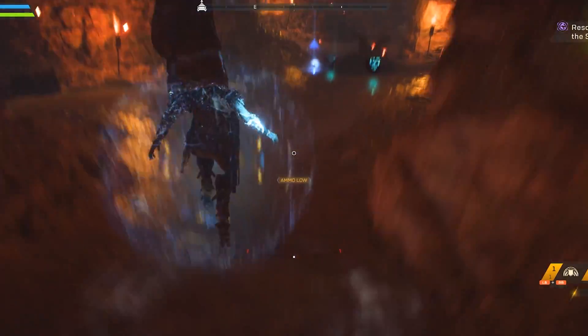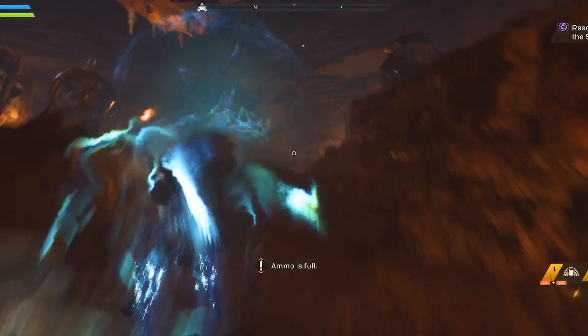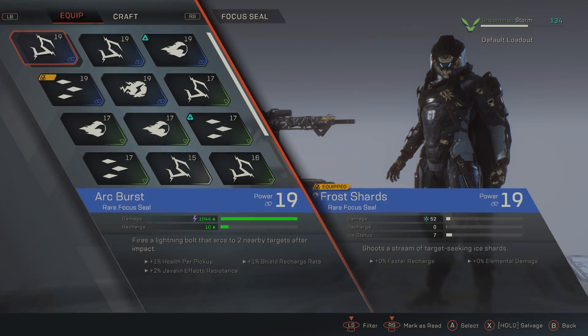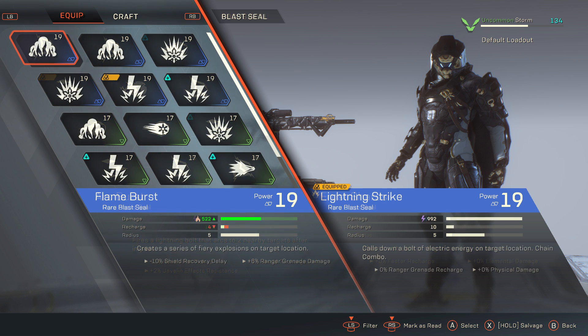For demonstration purposes I'll be showing off my Storm build, with an end goal of maximizing ability damage output, the ability to combo my own moves, and slightly increased survivability. I have the Frost Shards focus seal equipped, which allows me to not only freeze enemies but also have a primer ability on my javelin. To complement this, I have the Lightning Strike blast seal equipped — a very high damage output ability on its own, and also a detonator to the primer, allowing me to combo my own moves for increased damage.